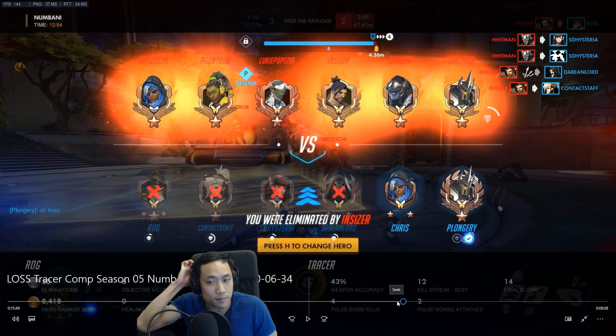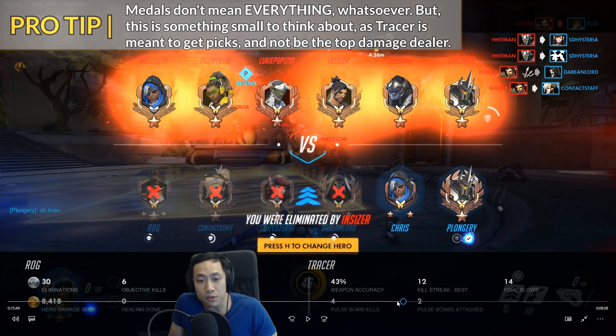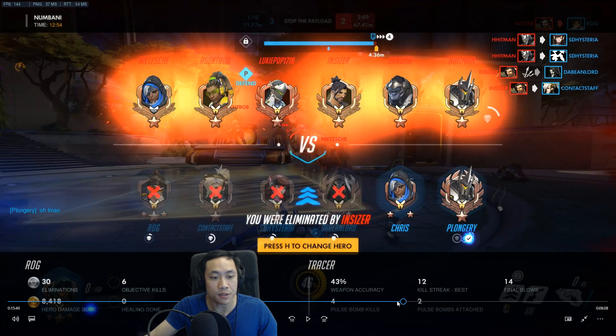Did you guys have a Winston? The enemy team had really squishy targets — the only thing they have that are big are tanks. A Winston would have been good for your team. If you felt like you're having a lot of trouble as Tracer, you do have a lot of damage done, but that means you should be killing your targets a little bit more. You have silver eliminations — you should always have gold as Tracer. If you have more damage done than eliminations, your target prioritization is a little bit off; you should be going for targets that are a little bit weaker.